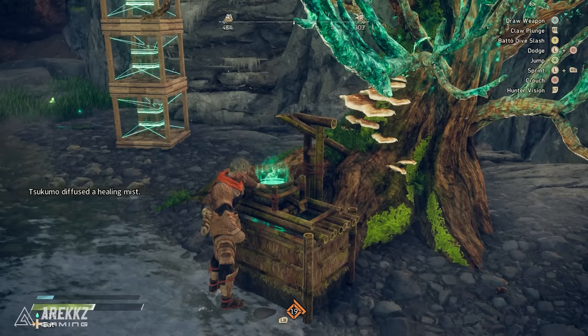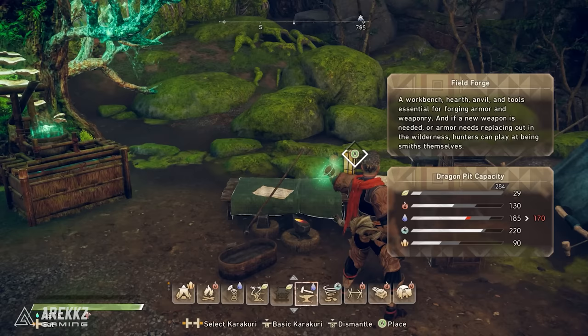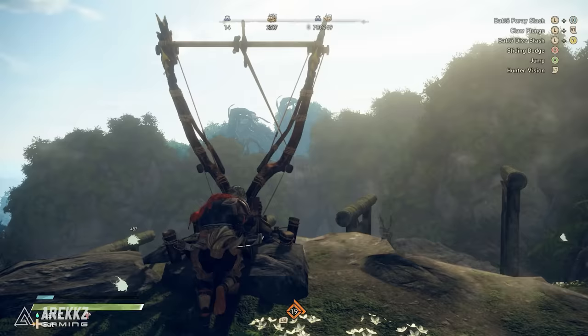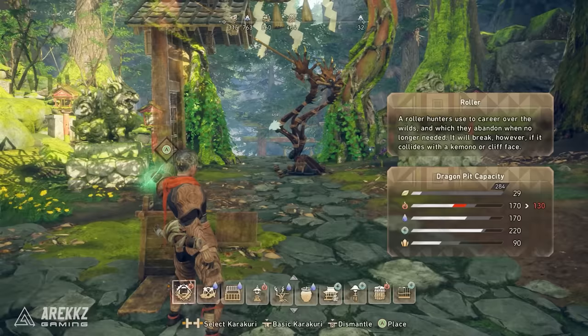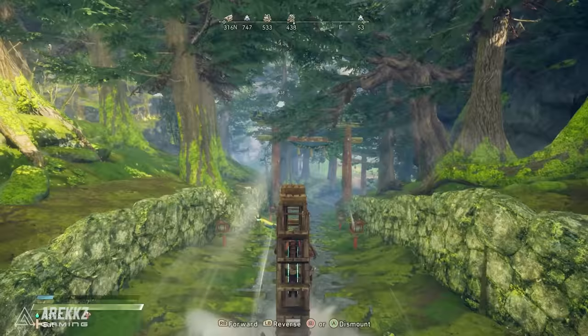Using the well will fully heal you and refresh 10 of your healing waters, which are like your potions. The training bear is also fantastic for any beginner as you can practice your weapon on them, and enabling attack tutorials will teach you the very basics of your weapon. The forge can be placed anywhere and will let you craft new weapons, armour, and change your basic Karakuri. The flying vines are like zip lines and are fantastic for getting around the map very quickly, while the roller is a super fun way to ride around the map faster than running.